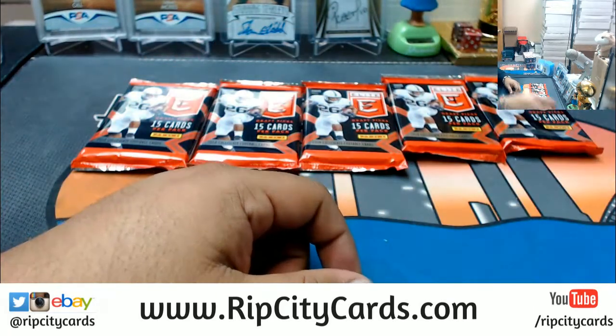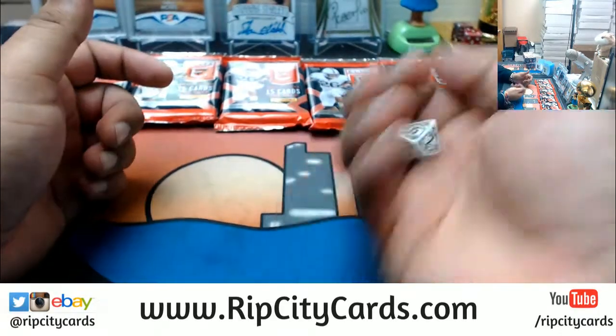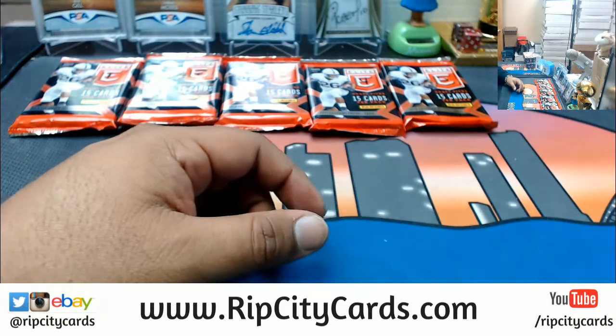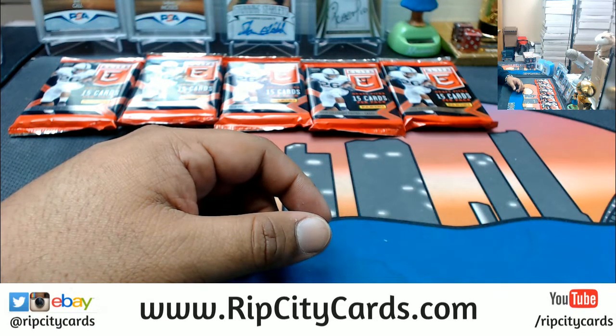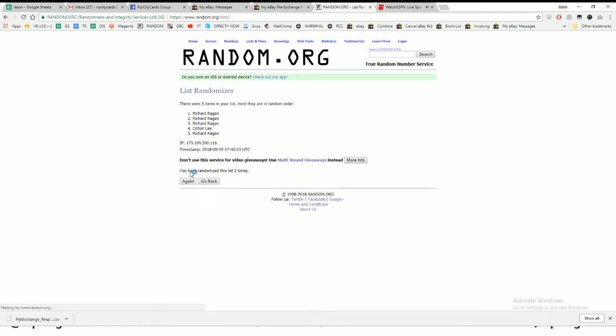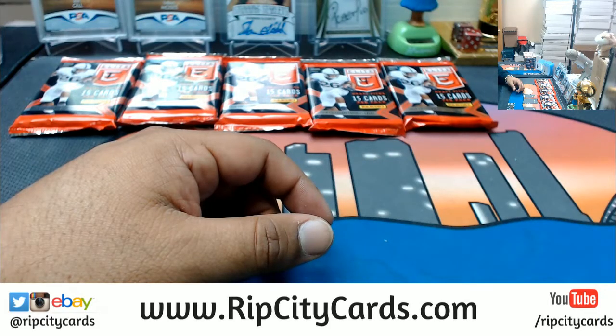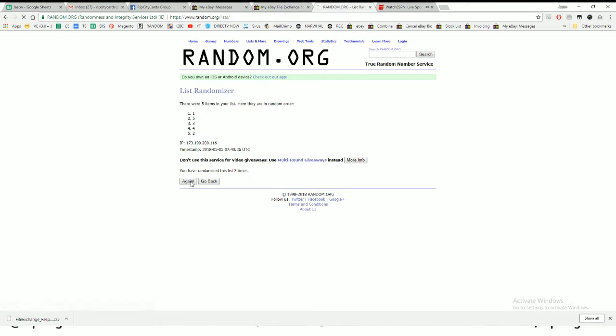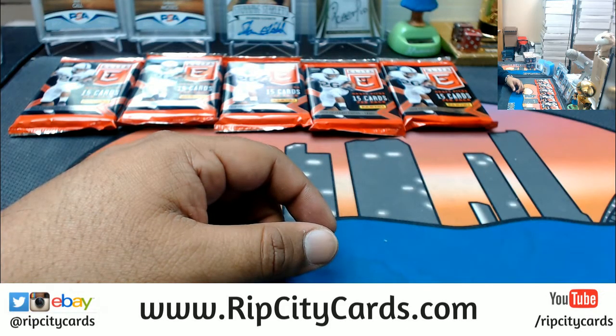Let's roll the die to see how many times we're going in the randomizer. I got the number six, so we're going six times in the randomizer. Let's start with the names, then we'll random the packs, match them up. Going six times — boom, there's our random order. Let's do the same with the packs, numbered one through five, going six times. Boom — packs have been randomized.